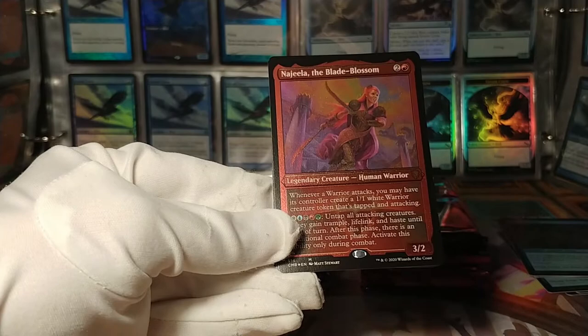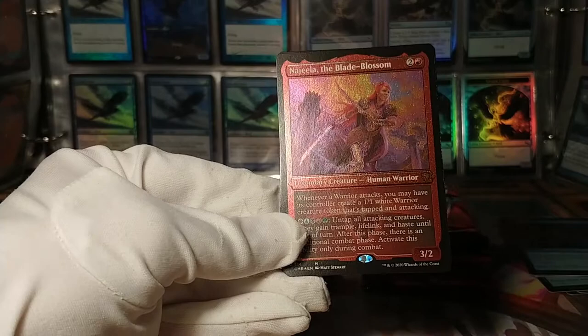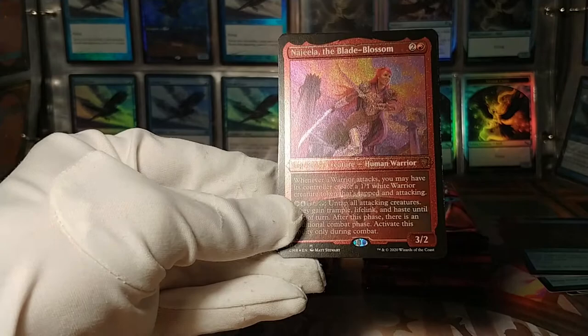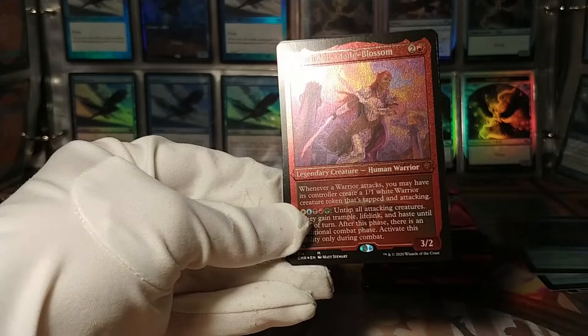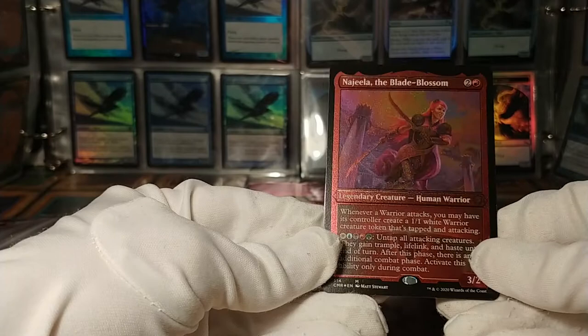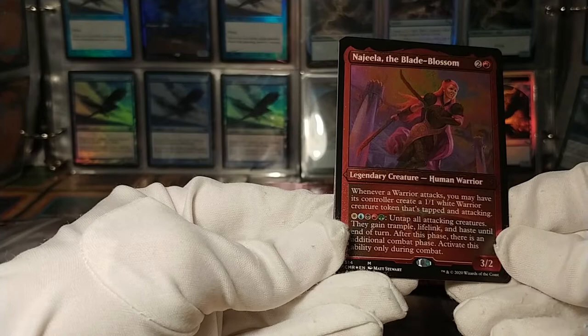Well, hello there — this is, I think, a pretty good pull. Najeela, the Blade Blossom, etched foil, mythic rare. Yeah, here we go. You can sort of see what I'm talking about — just uniform foil across the whole card. It does look really cool. Najeela was an extremely valuable card and this is a cool alternative way to get hold of one. Warrior tribal, of course: whenever a warrior attacks, its controller creates a warrior token tapped and attacking, and you can give yourself extra combat phases. Five-color warrior deck — pretty cool.